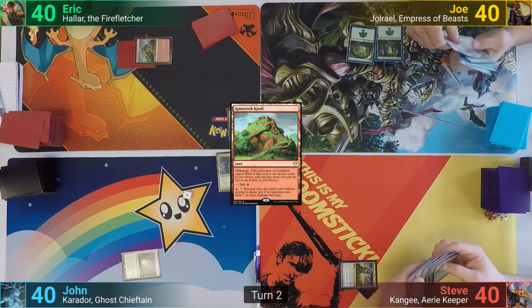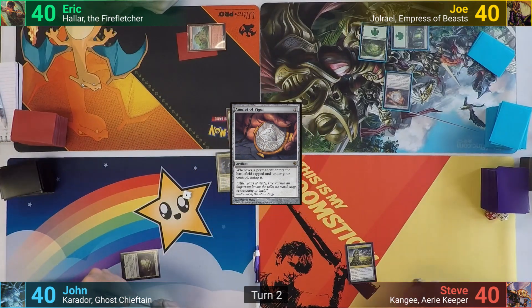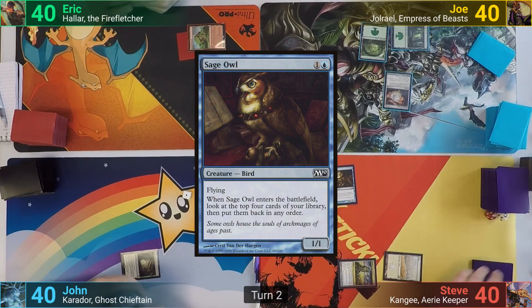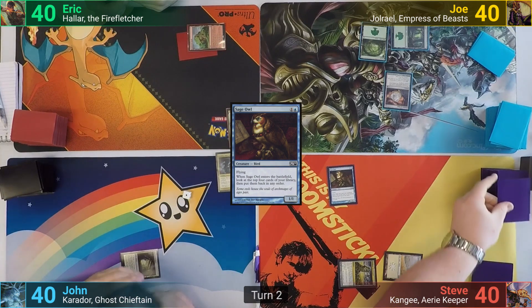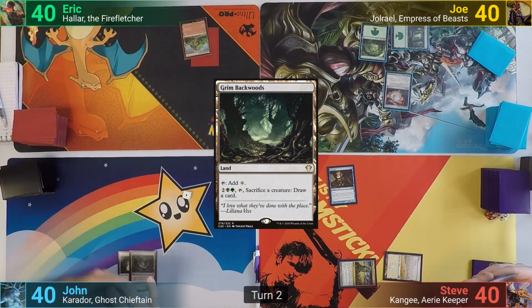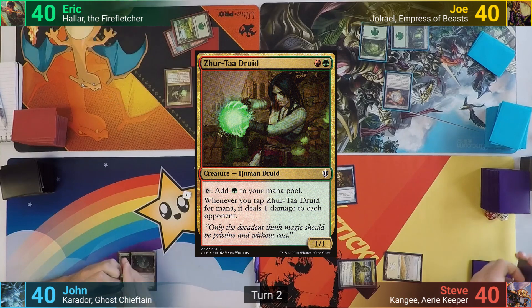Joe plays a Forest and casts Amulet of Vigor. Steve untaps and plays a Plains, tapping two for Sage Owl, rearranging his top four, and passing to John. John plays a Grim Backwoods, passing. Eric drops a Forest and then casts a Zerta Druid, passing it back to Joe.